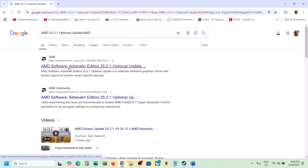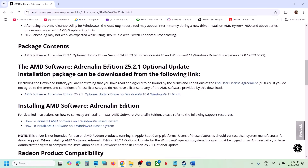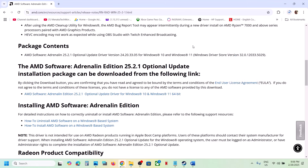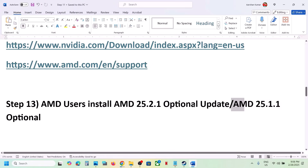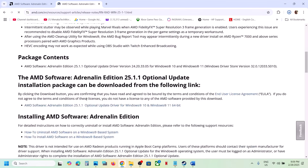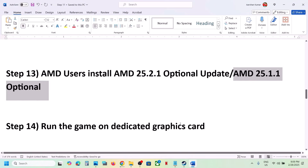AMD users should also install the AMD optional update 25.2.1 — search for it in Google, go to the AMD website, and you'll see Monster Hunter Wilds new game support. Download and run the exe, install it, and restart your computer. If that doesn't work, try AMD optional update 25.1.1, which has worked for many users. Search for it, go to AMD website, install it, restart, and launch the game.